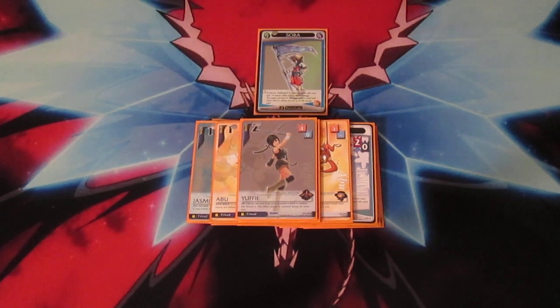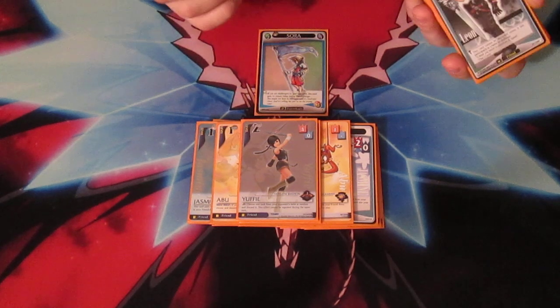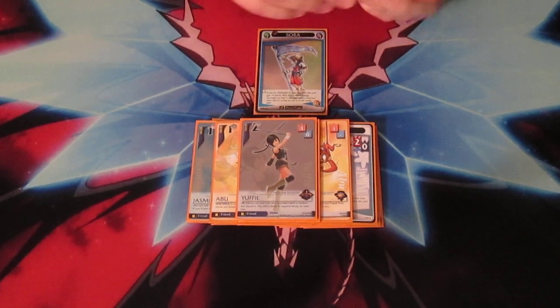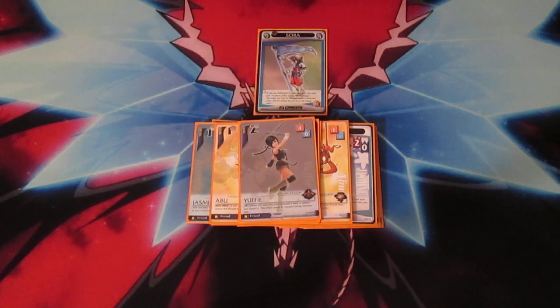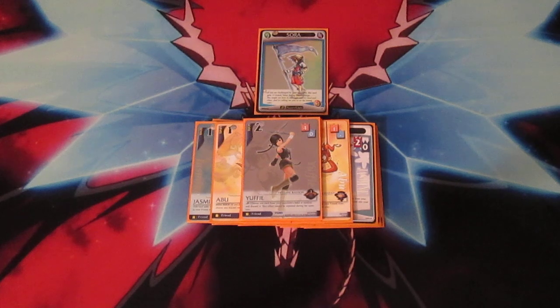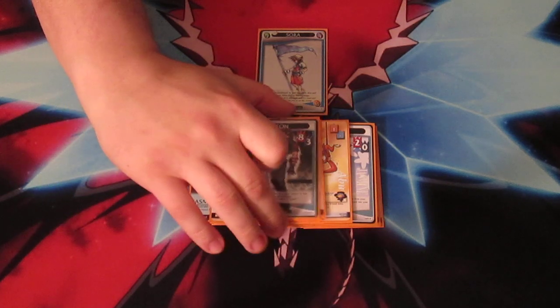These next couple of cards are not aggro-based but support-based to help you challenge better. Play one Yuffie. When she comes into play, you choose one card randomly from your opponent's hand and discard it. This would help you if your opponent has just a couple of cards left — you know they're probably gonna be attack cards — shove Yuffie on the table and you just got rid of one of those. Leon helps in that he can only be discarded by battle or challenge, meaning your opponent can't Gravity him. He's also got an amazing attack value boost.